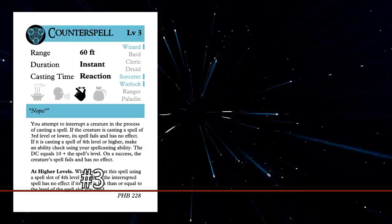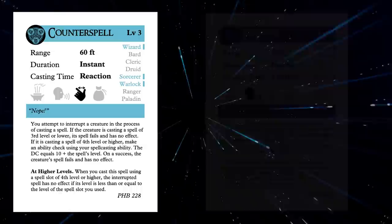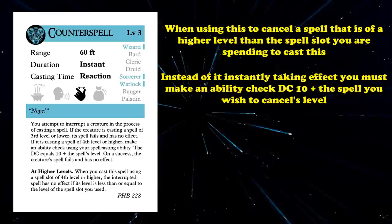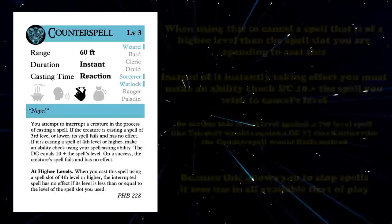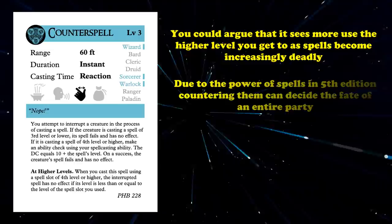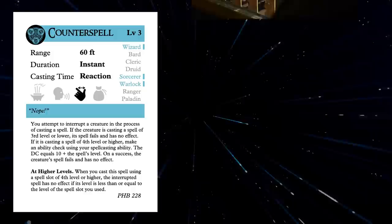At number 3, we have Counterspell. Using your reaction when you see another creature within 60 feet casting a spell, you can stop that spell from being cast with no effect. So when an enemy is trying to teleport away, you can use Counterspell to stop that. However, if they're casting a spell of a higher level than 3rd, you have to make an ability check to ensure your Counterspell succeeds, or upcast Counterspell at a higher level. Because it stops spells from happening, Counterspell is used at all tiers of play, including high-level games, even though it's a 3rd level spell — even if there aren't a lot of monsters in the Monster Manual that cast spells.